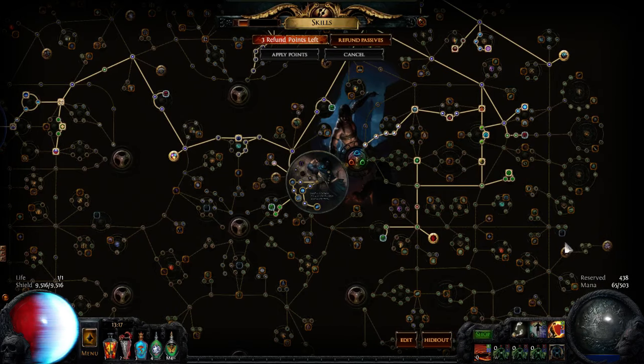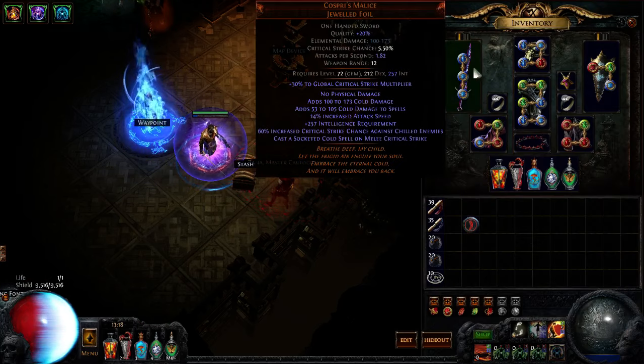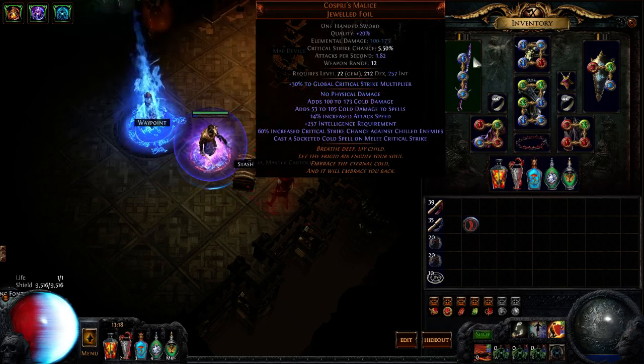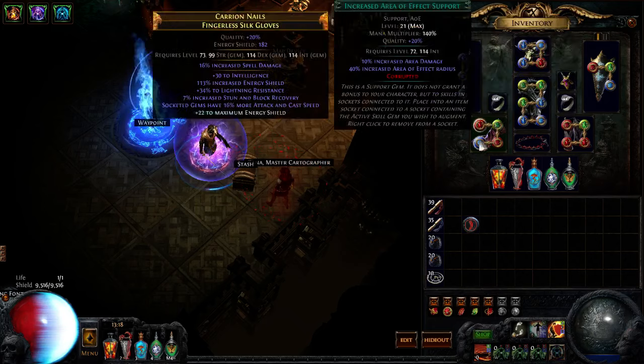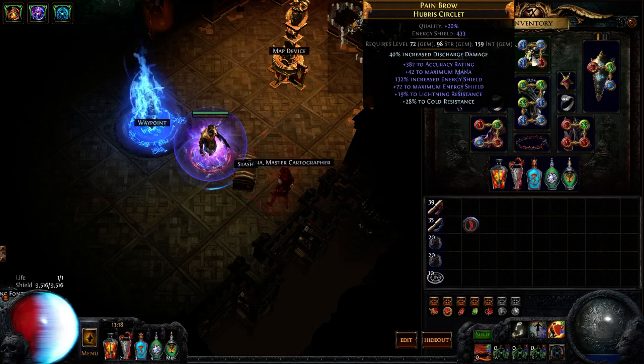Now the gear and links. We have the Cospri's Malice — preferably with 14% attack speed, which is the max you can get on the weapon. We use this weapon because it casts socketed spells on melee critical strike, and since this strategy is considered a cast-on-crit spell as well, it triggers your discharge. It's linked to Controlled Destruction and Increased Area of Effect — that's the weapon setup.